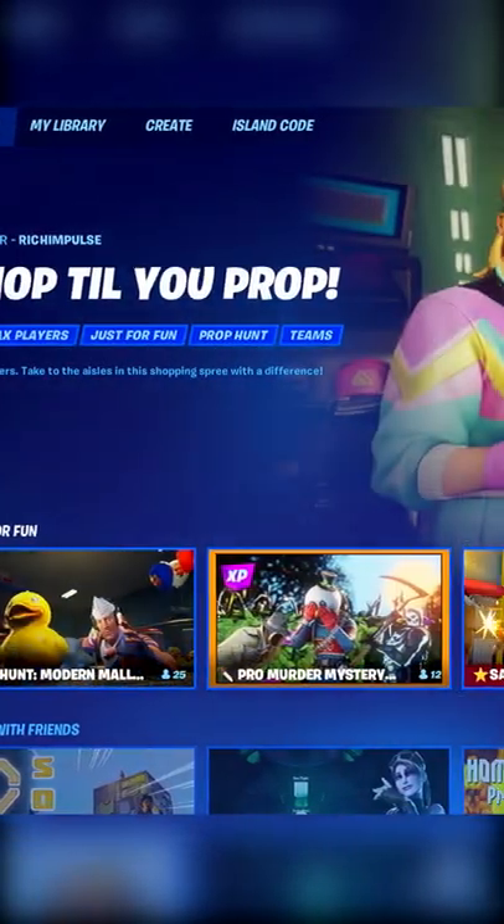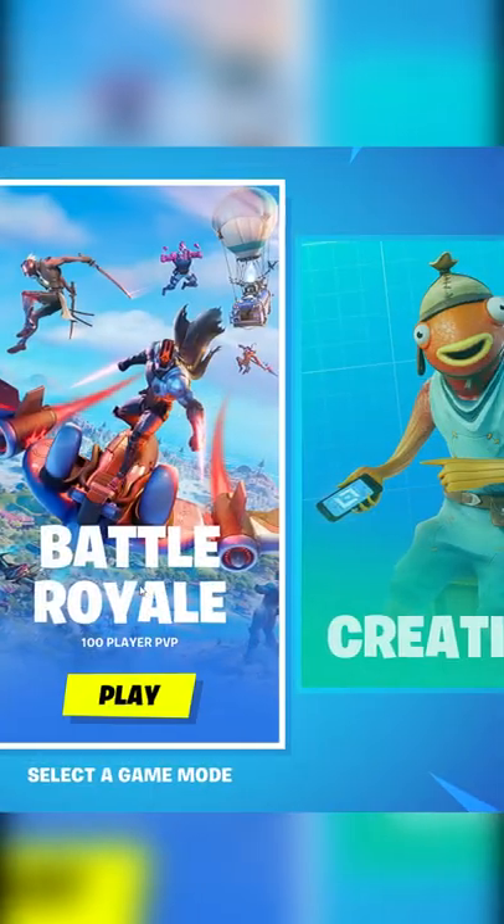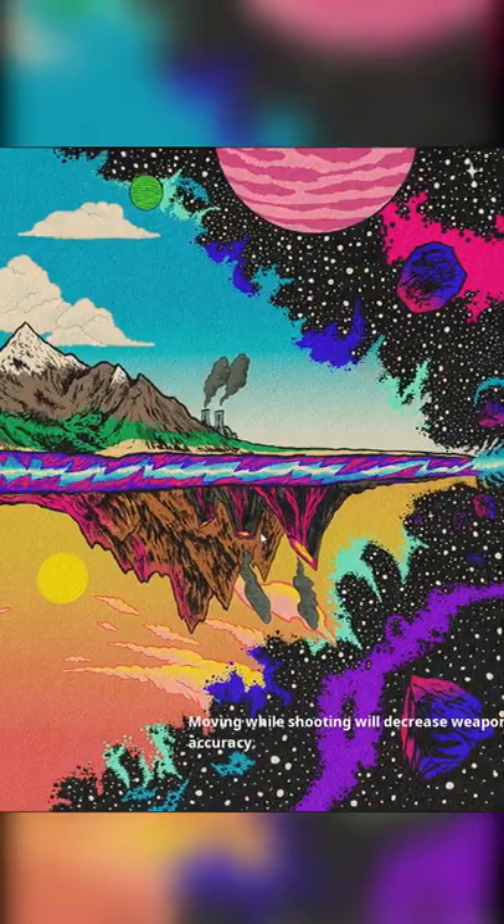Now, I personally think this current version is way too cluttered and complicated to use. Sometimes I just want to play some BR, but will have to go through tons of different creative modes just to find it. The way I see it is if I wanted to play creative, I would have clicked creative at the main menu instead of BR.